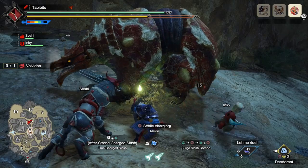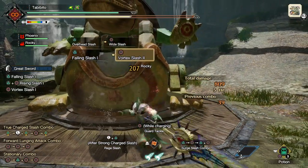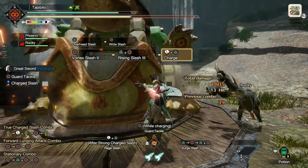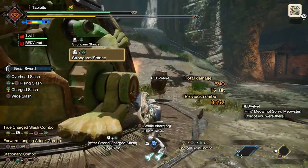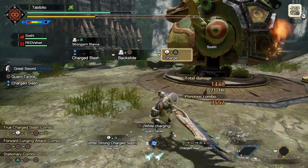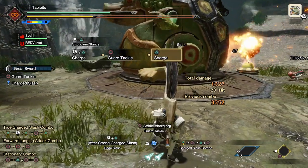Here are the three new switch skills. Number one is the Surge Slash Combo. This one is unlocked once you arrive at Elgato and talk to Master at Sushi. It's basically an alternative to the regular charge slash combo that uses faster slashes. After that is the Strongarm Stance, unlocked after reaching Master rank 4, which serves as a counter that uses two wirebug stocks to deliver a powerful charge slash.